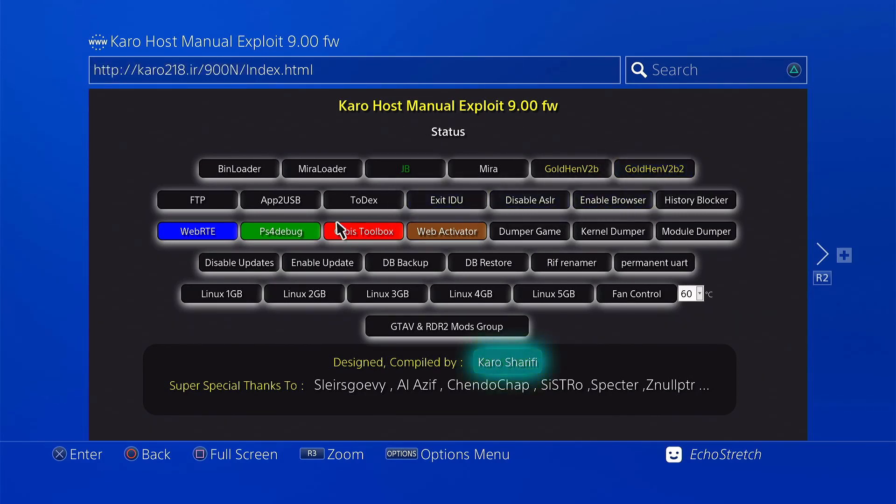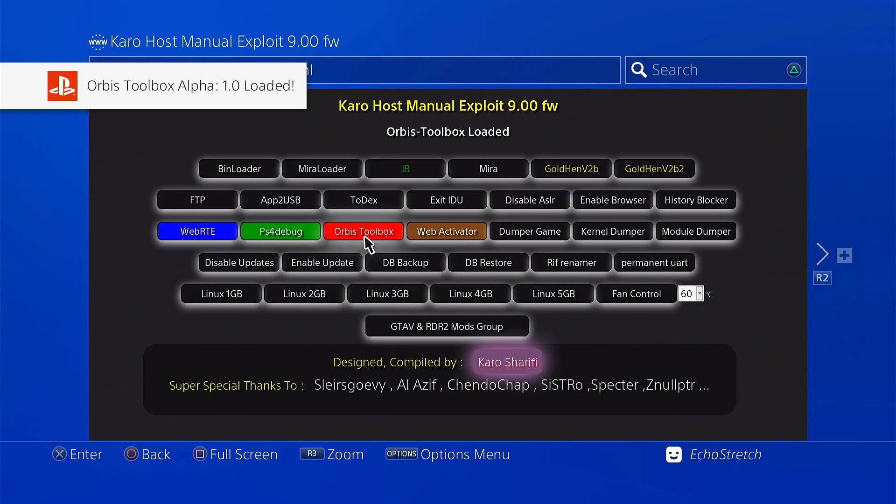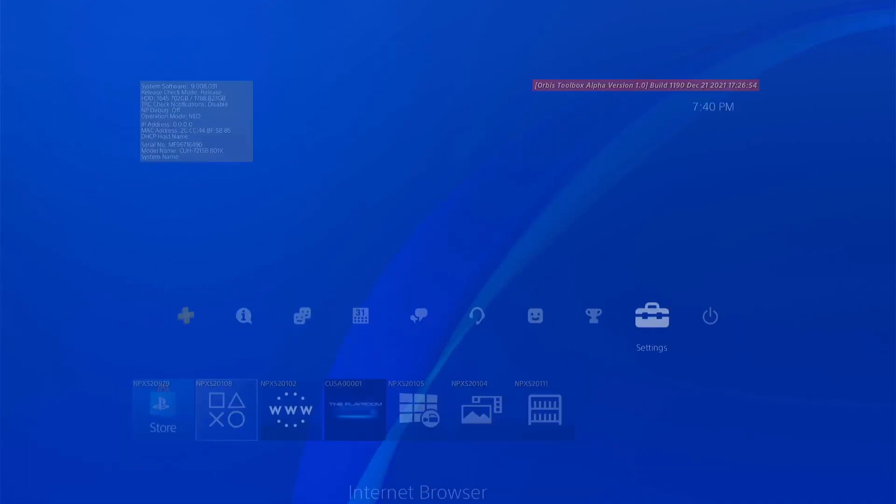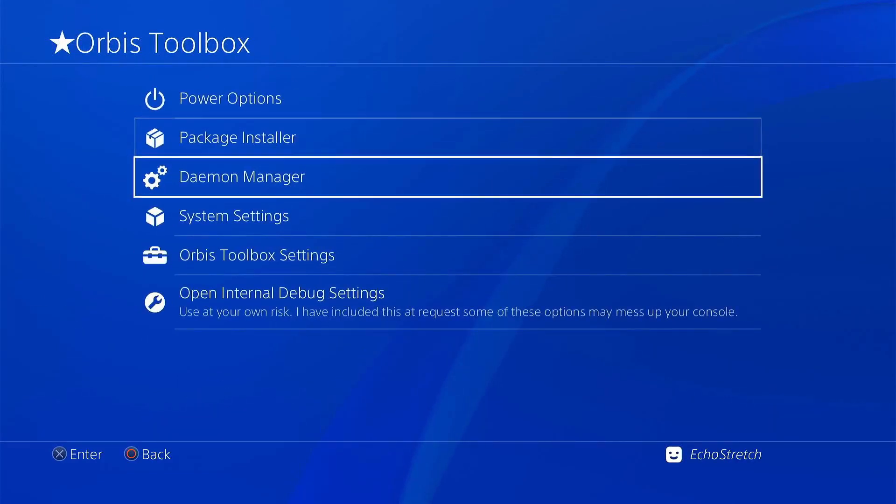From here we don't need bin loader. Each payload does the jailbreak and then launches the payload, so we'll just try Orbis Toolbox. Give it a few seconds — it shouldn't take too long and it should pop right up. Orbis Toolbox 1.0 loaded. We'll hit the PlayStation button and as you can see it loaded with no issues. Going over to settings, you can see we do have the Orbis Toolbox options as well.